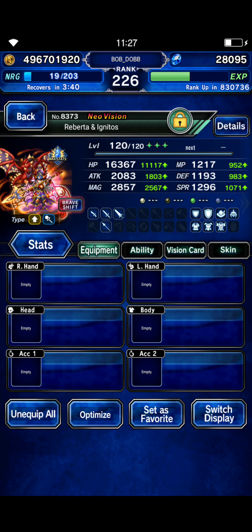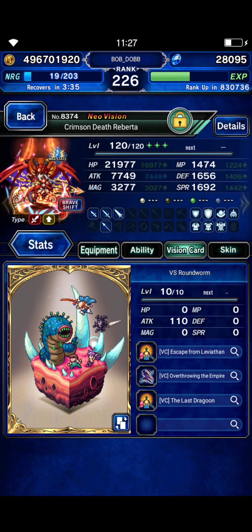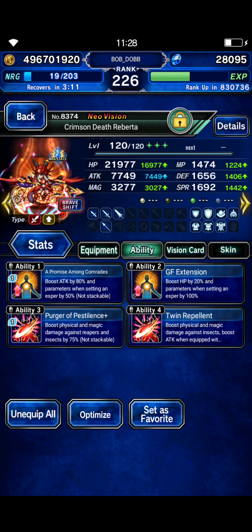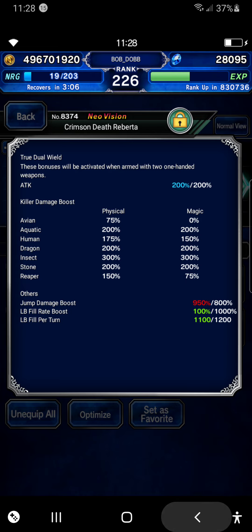Roberta's base form is naked. Shift form has Ricard's vision card, Ricard's helm — a dual wield build. I just wanted to try out Ricard's gear for jumpers on this fight. It didn't work out as well as, say, Esther and Wilk or something like that, but I went with it. She's at full insect and full jump.